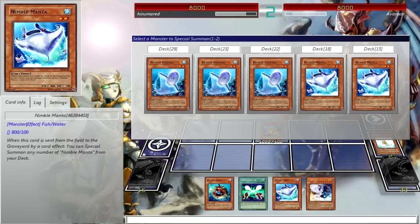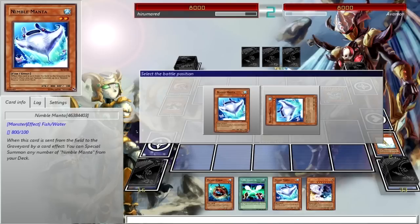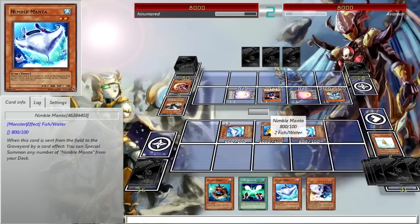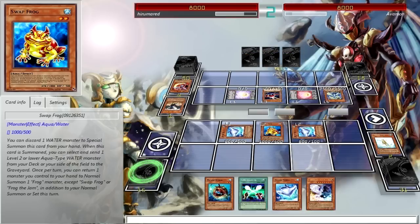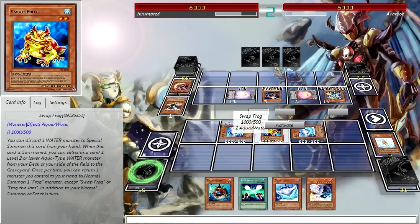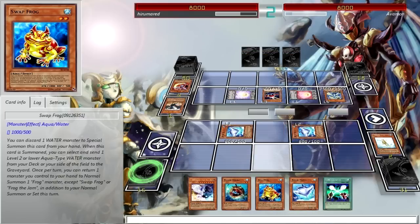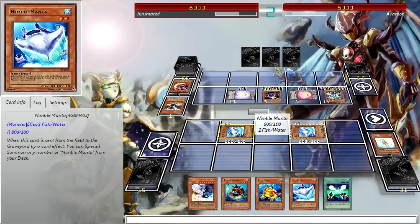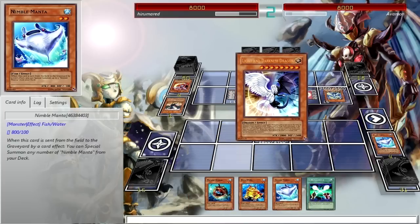Nimble Sunfish. Nimble Manta is the one I don't want to draw — Nimble Manta sucks. He's only in here because he's Water-type. I should probably replace him with the better Nimble monster. What I could do now is return Swapfrog to my hand and summon out Light and Darkness Dragon, but I kind of want my Swapfrog in my hand.